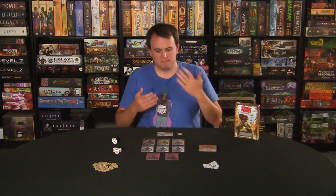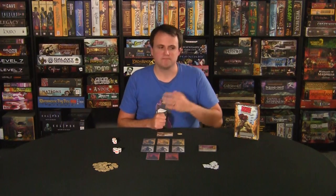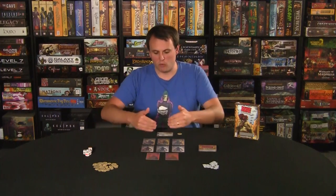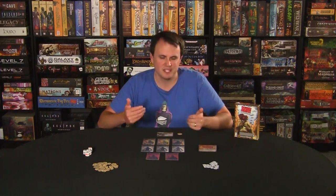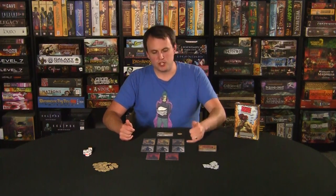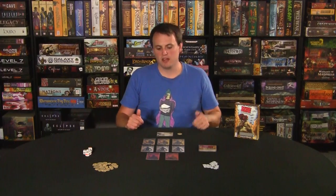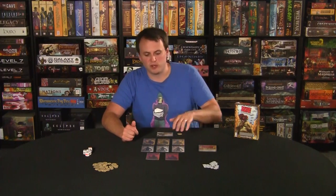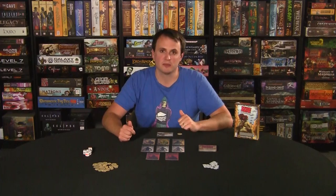That explains what the dice do. You go around in clockwise order, shooting other players and trying to figure out everyone's roles. There are essentially three teams. The first is the Sheriff and the Deputy — the Sheriff's objective is to eliminate the Outlaws and Renegades, while the Deputy's job is to keep the Sheriff alive by any means necessary. This whole team wins if the Outlaws and Renegades are eliminated.